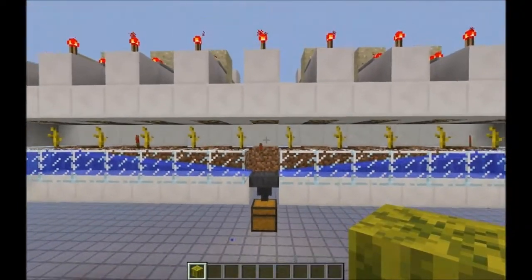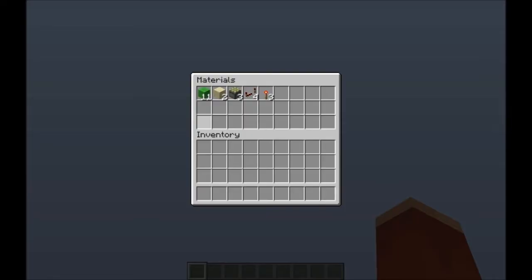Let's get started. Here are the materials you will need: 11 building blocks of your choice, two of either sand or gravel, three sticky pistons, four redstone repeaters, and three redstone torches.